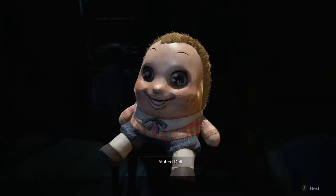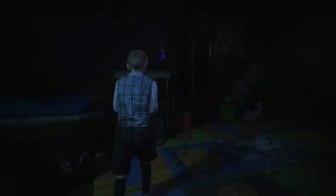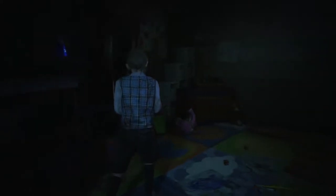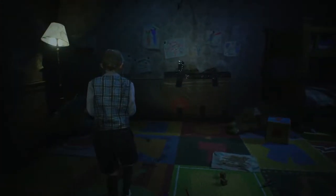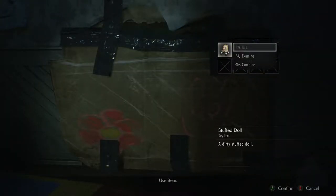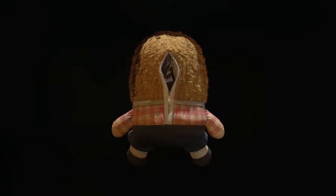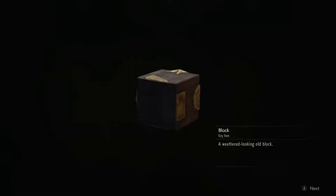Okay so we are Sherry, that's her name. What is this? What child would ever want this doll? Goddamn, even Sherry has an inventory system. Okay so we got captured by — I'm guessing that's Chief Irons. Use the doll... examine the doll. Oh hell, a block that looks like a piece of a puzzle.